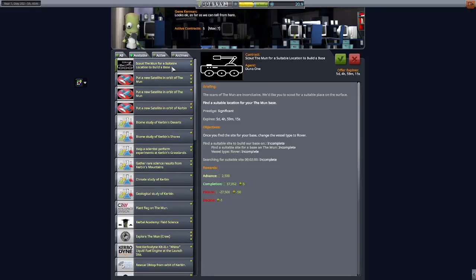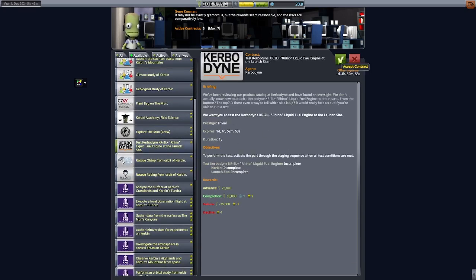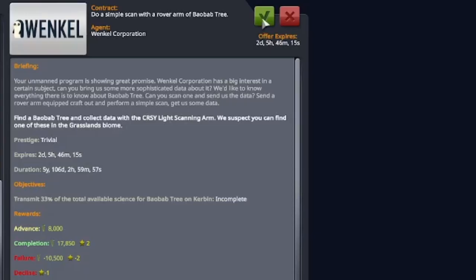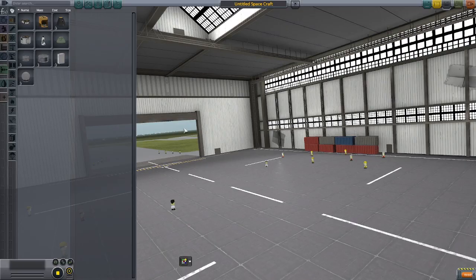Now I end up picking up a small contract for just a part test, and I do it off camera because it went quick and wasn't really interesting. Then I come back and grab the dreaded contract that we'll be spending the rest of our time on — and that is to scan a baobab tree with a scanning arm on a rover.